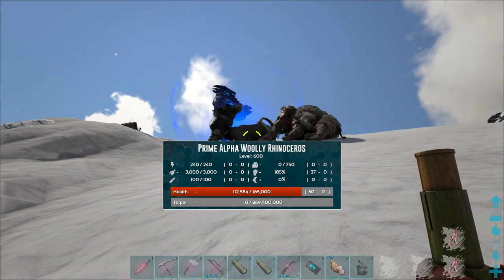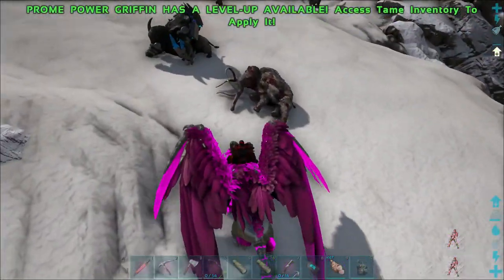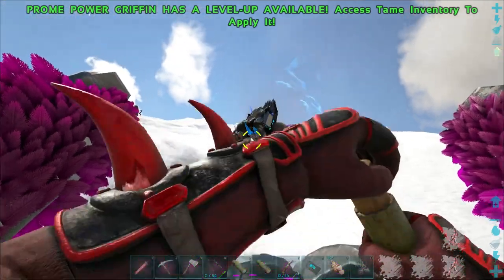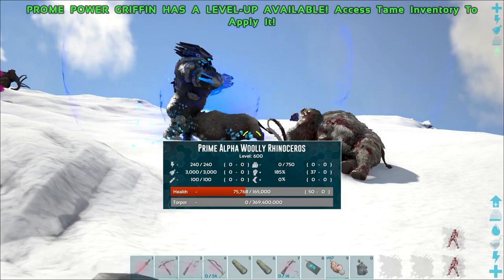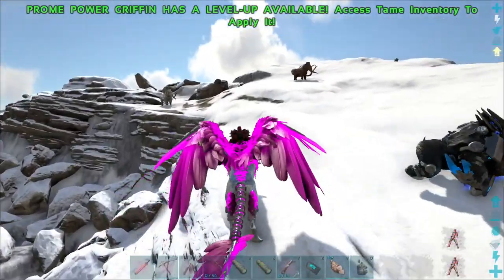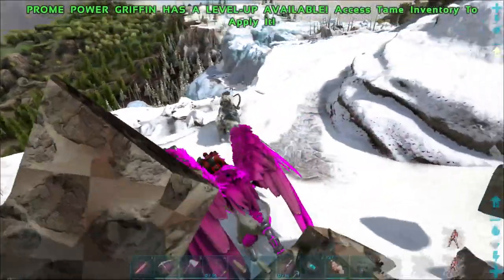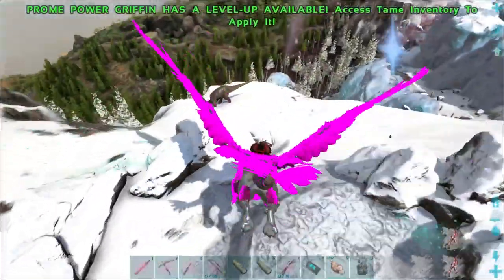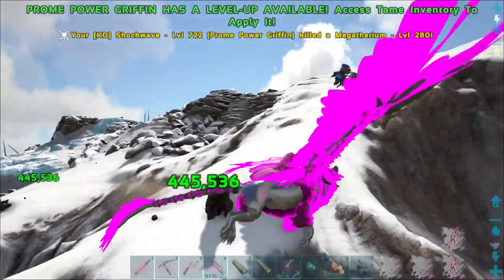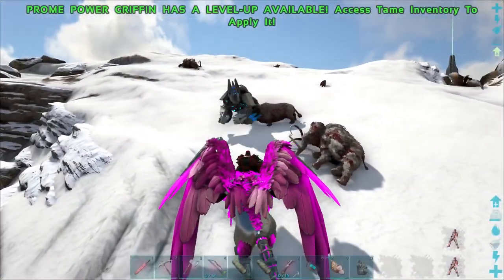The prone gorilla is doing just fine; the woolly rhino is getting destroyed — prime alpha woolly rhino. I'm rooting for you, you got this bro! Holy crud nuggets, there's nothing we can do but wait because we cannot hit the gorilla and we can't knock out the woolly rhino. It just goes to show how powerful they are — that's a 600 prime alpha. All right, let's clear out the area to make it safe.